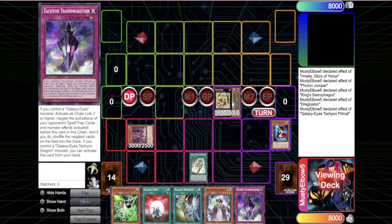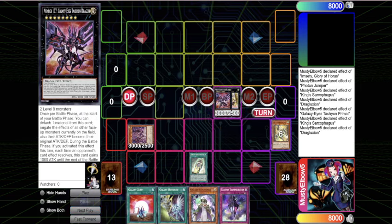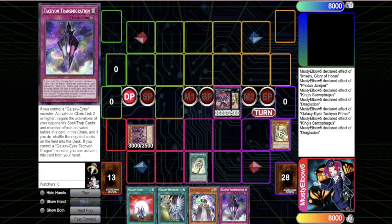This is a Galaxy Tachyon card - if you control a Dragon XYZ monster you can special summon it, and when it's special summoned it searches literally one of the best counter traps in the entire game of Yu-Gi-Oh. It's an omni negate that negates everything in the chain, and it's a counter trap omni negate that can be activated from the hand. Then you send the last piece and detach two cards to go into the Tachyon.